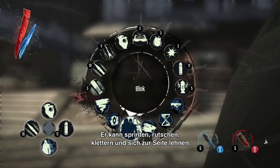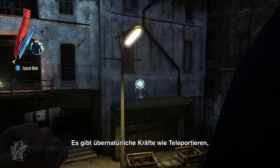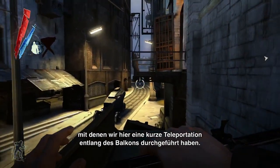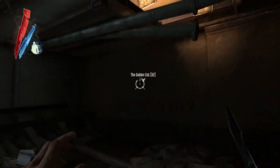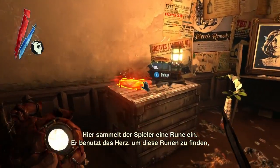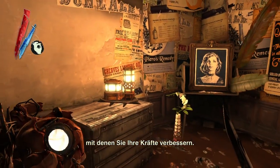One of the things about Dishonored is the player is highly mobile. There's not only sprint, slide, climb, and lean — things you'd expect in a first-person action game with a stealth component — but we also have supernatural powers like Blink, which he was using to make a short-range teleport across the balcony. Here we see the player collecting a rune using the Heart to locate them. Those runes are used to upgrade your powers.